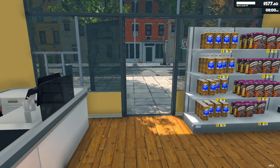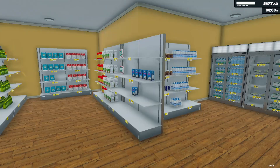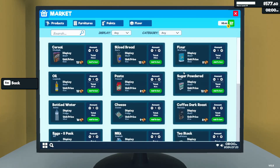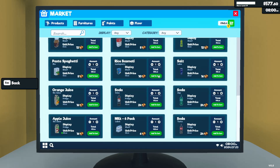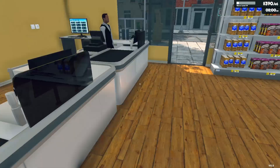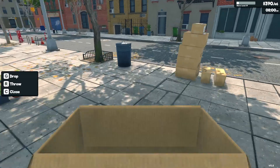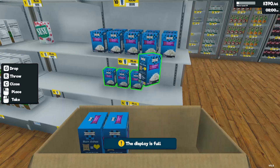We've got 577 dollars, so maybe we don't have quite enough, but I thought I'd close that checkout, get a couple of boxes of things, and we could do a little bit of painting and maybe some flooring today. It's actually quite expensive to decorate the store — I've heard it can cost thousands and thousands.